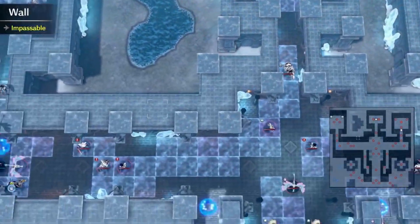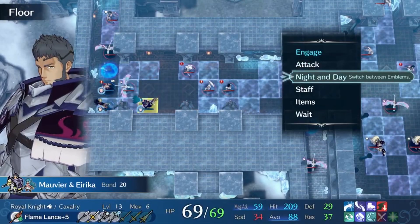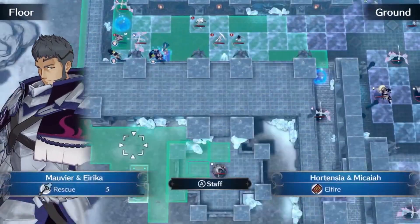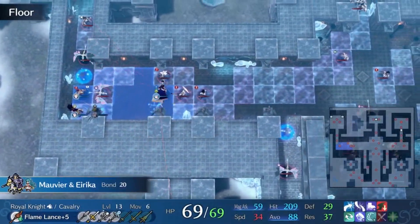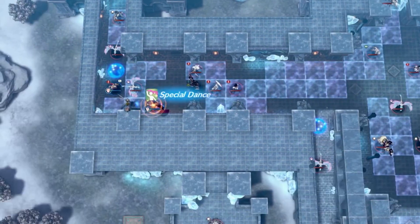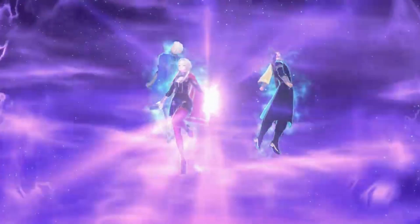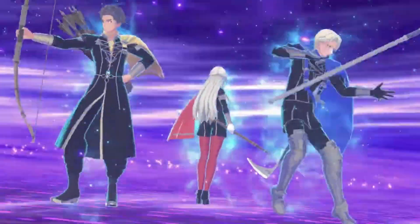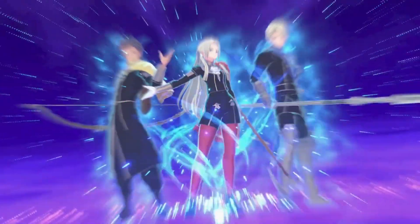DLC wave 1 gave us the Tiki and 3 Houses bracelets. These are super epic, and I'm definitely not the only one who thought so. If you just go to the Outrealm Trials, you'll see a ton of teams utilizing Tiki's bracelet. Her bracelet specifically is worth highlighting because she can give an extra life to one of your teammates. The 3 Houses bracelet is like maybe the best dancer move you've ever seen, because it gives your unit 2-3 actions in a single turn. Both bracelets come with bonus stat boosts that give you that much more of an edge.